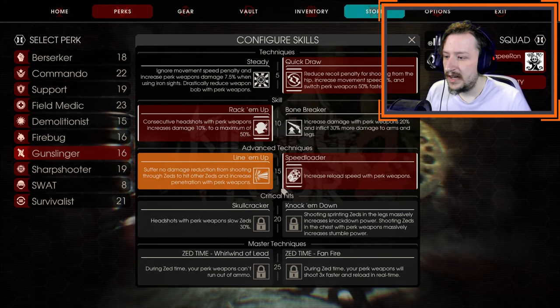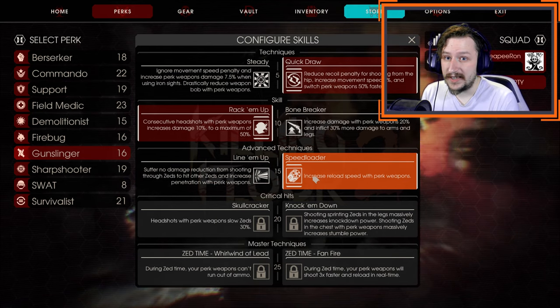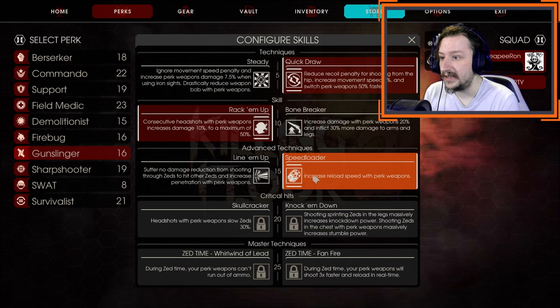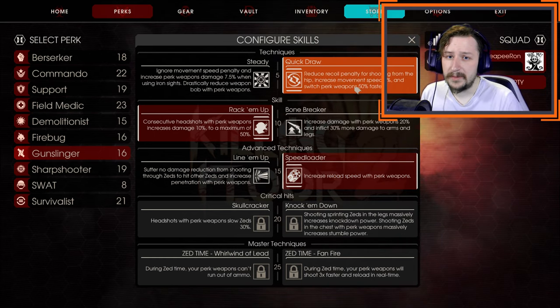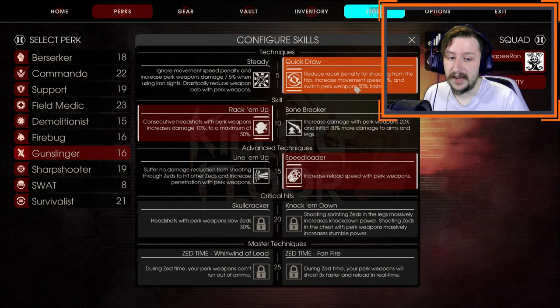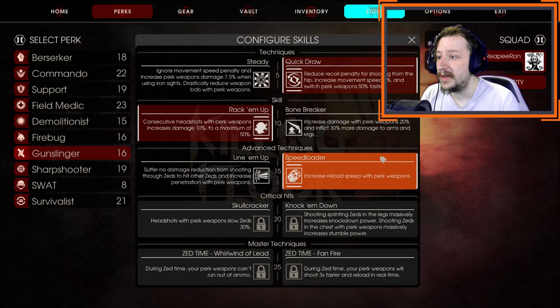At level 15, we go with Speedloader. This just makes it so we reload our weapons faster. It's a nice quality-of-life perk. It just lets us reload all of the weapons a little bit faster so that we can stay in the fight longer. This pairs quite well with Quickdraw because you can weapon switch so fast — you can weapon switch, reload a gun, and then switch back to another weapon if you don't want to use that for whatever reason. These two work very well in conjunction.